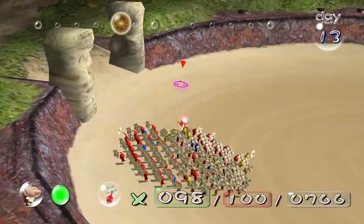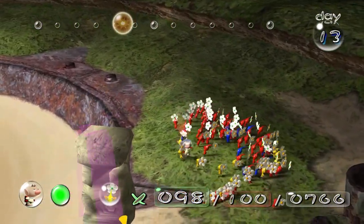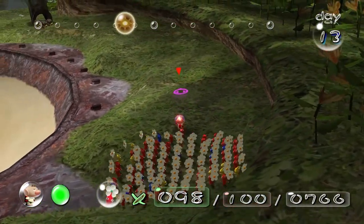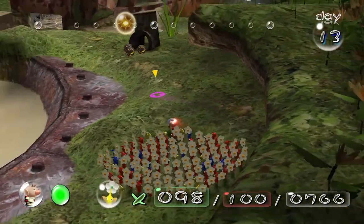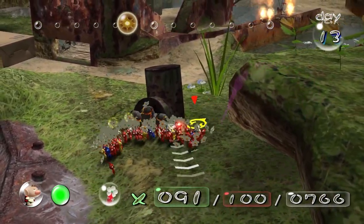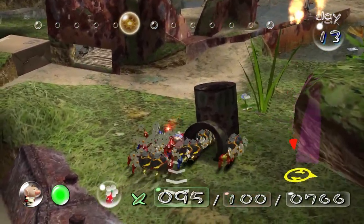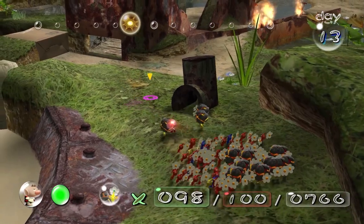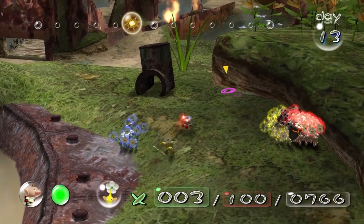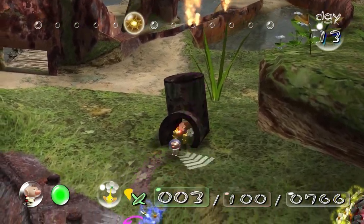We're going to get the other yellows to get more bomb rocks - not just these, way more. I'm going to go around here and find another bomb rock shelter. There's another bomb rock shelter on the other side as well, and in the middle. There's a lot of bomb rocks here - you can see they're grabbing tons. I think every yellow Pikmin is going to have a bomb rock. Three of them haven't, and there's no more around here.